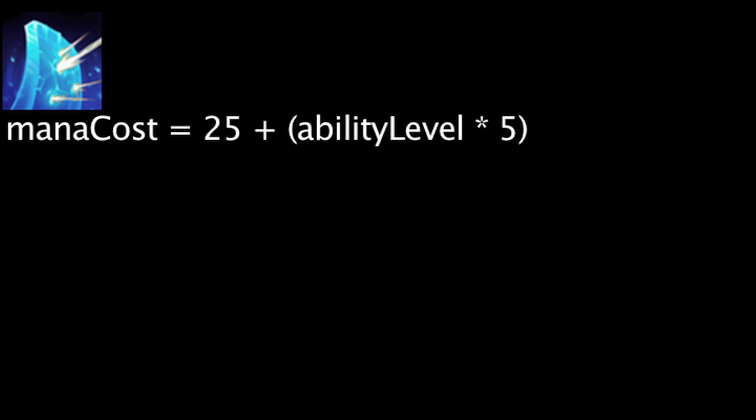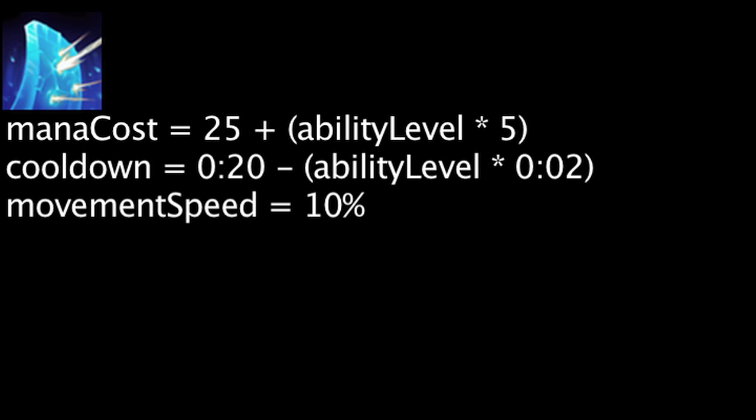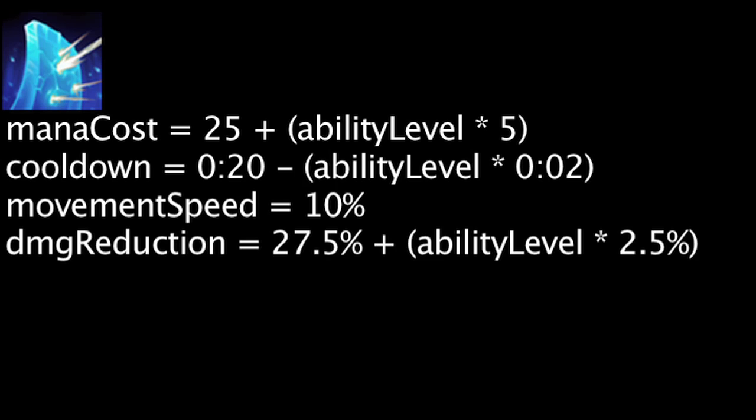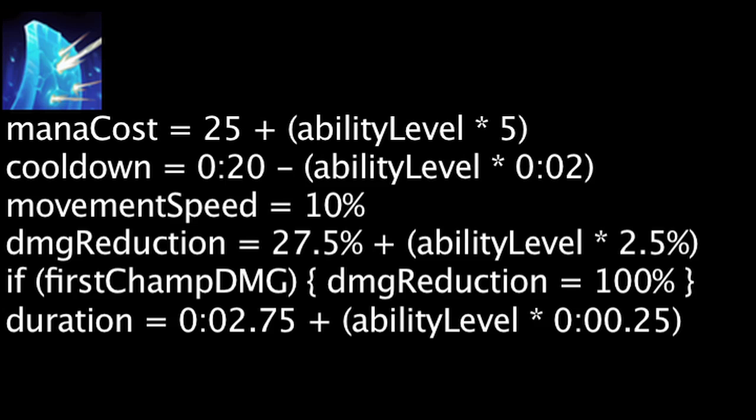Unbreakable costs mana equal to 25 plus Braum's current level times 5. It has a cooldown equal to 20 seconds minus the ability's current level times 2 seconds. When cast, Braum will raise his shield in a target direction, granting him 10% bonus movement speed and reducing all non-tower and non-true damage Braum takes by 27.5% plus the ability's current level times 2.5%. The first damage dealt to Braum from a champion after the ability cast will negate all damage that would be dealt, although crowd control effects will still be applied. Braum's shield will also intercept projectile attacks other than tower shots which would hit an allied champion — the damage will be dealt to Braum instead. The shield will remain raised over the course of a 2.75 second duration plus 0.25 seconds times the ability's current level.